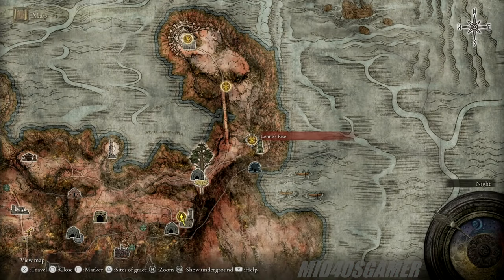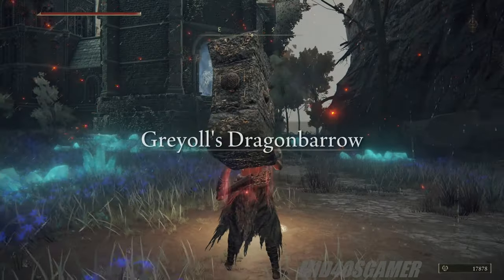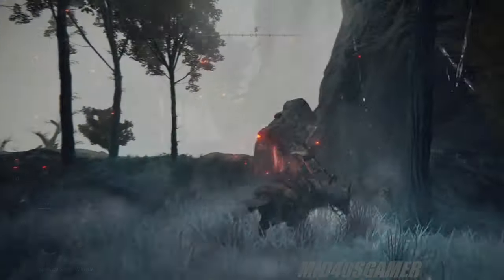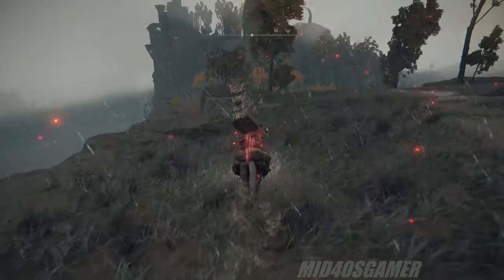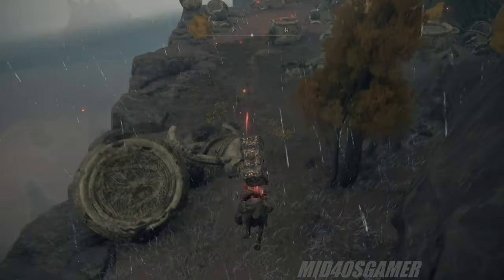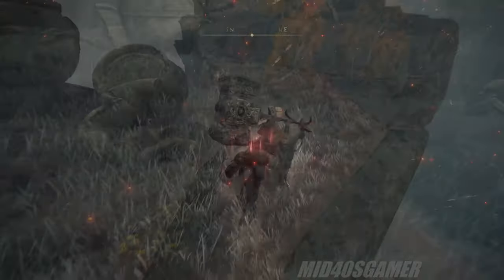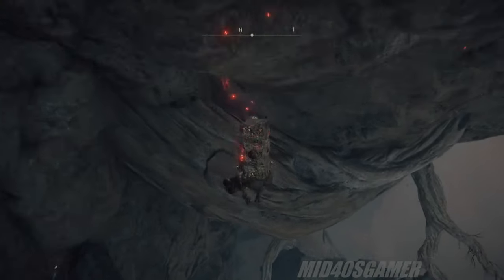Our next stop will be the Lenne's Rise Site of Grace, which as you can see from the map footage is located in northeastern Caelid, and unless you're just starting out, this site should be more than familiar. From the Site of Grace, we'll head south to the Spirit Spring and vault Torrent up to high ground in order to run down yet another secret that many Elden Ring players have missed during their first playthrough. You'll need to head to the southwest in the direction of the Minor Erdtree, where the location for another Bestial Sanctum-like descent is located — hidden among the broken warrior jars strewn across the battlefield near the cliff.